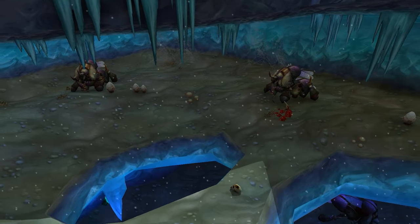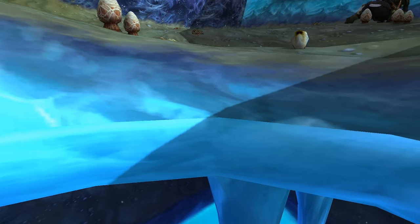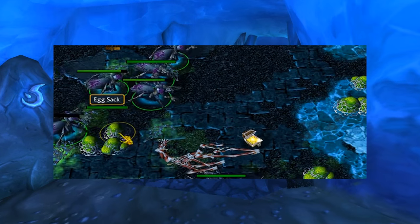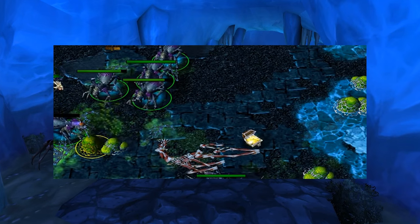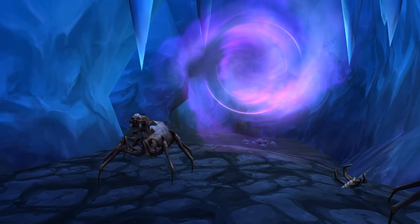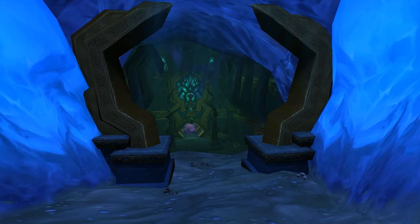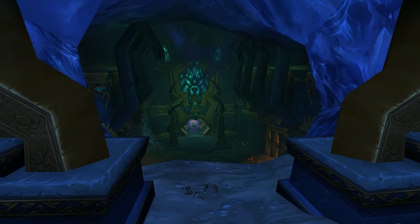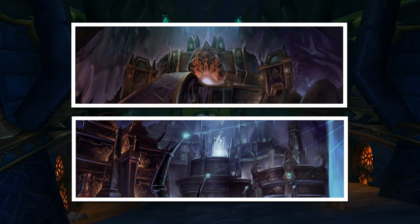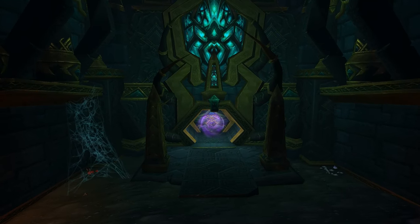Azjol-Nerub is the vast underground lands of the Nerubians, located under the surface of Northrend. In Warcraft 3, we venture into the depths of this subterranean empire with Arthas and Anub'arak on our way to the Frozen Throne. Down there we encounter many dangers, among them a Forgotten One eager to return to the surface. In World of Warcraft: Wrath of the Lich King, Azjol-Nerub was released in the form of two 5-man dungeons, Azjol-Nerub and Ahn'kahet the Old Kingdom. However, at one point in development it was intended to be an actual underground zone.